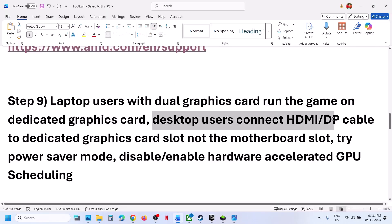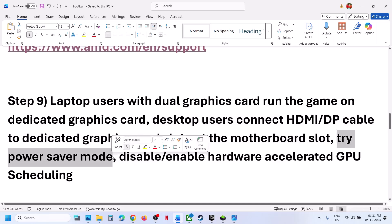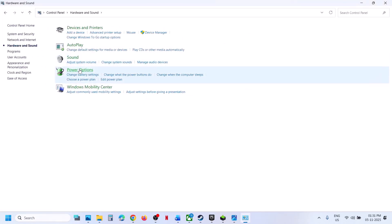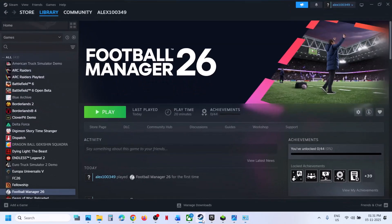For desktop users, connect your HDMI or display cable to the dedicated graphics card slot, not the motherboard slot. Also try Power Saver mode: type 'control panel' in the Windows search box, go to Hardware and Sound, then Power Options. If you see Power Saver, select it and relaunch the game to check. You can also try Balanced or High Performance, but try Power Saver first.